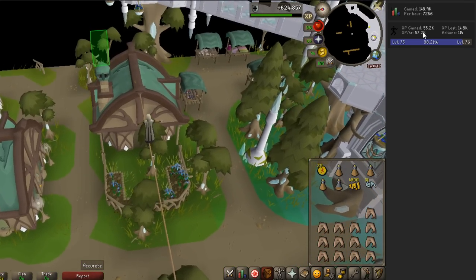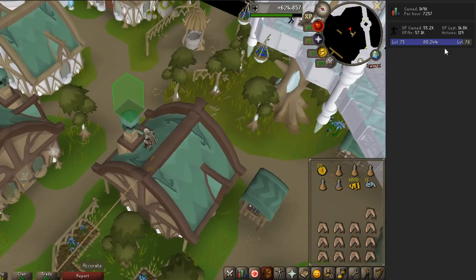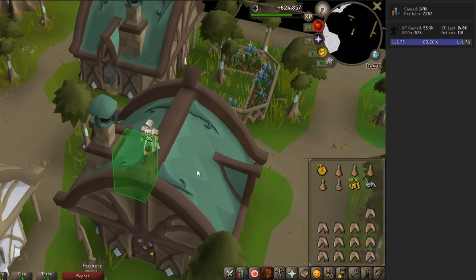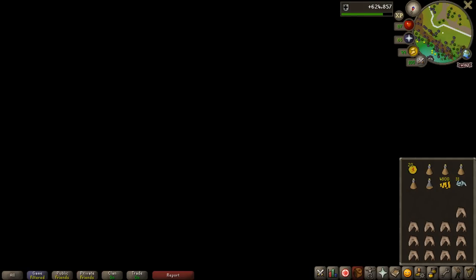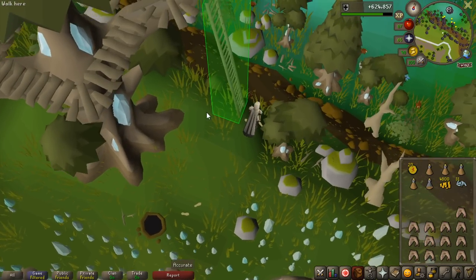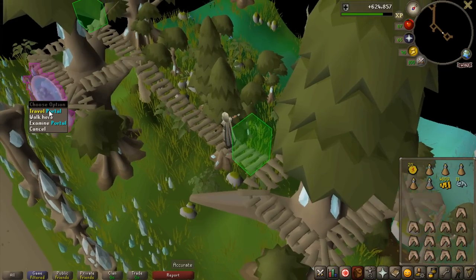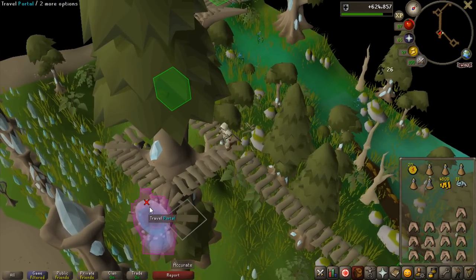Pretty much done one hour now, and I've gained 55,000 experience, and that is 57,000 experience per hour — so I guess I did about 57 or 58 minutes. That is some really good agility experience, because the other course I did, the Hallowed Sepulchre — or however you pronounce that — was like 45k per hour, and that is way more click-intensive than this. I can just click here and it's very chill.